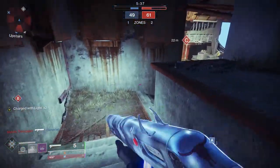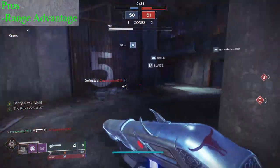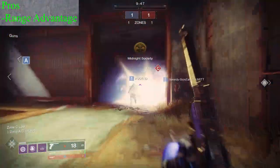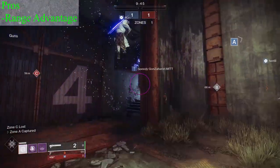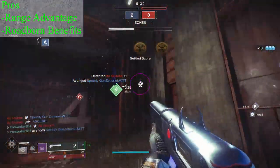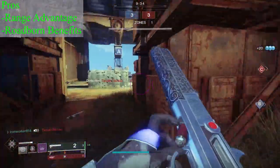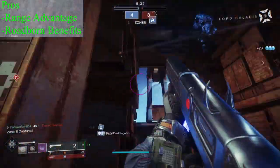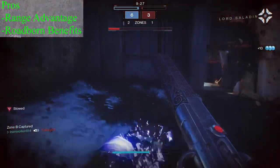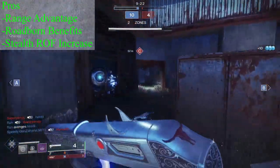The biggest appeal for me when it comes to using Chaperone is the ability to outright drop standard shotgunners from outside of their effective range — the range of Chaperone is enough to take any enemy Guardian by surprise. Also, on a precision kill when Roadborn activates, it's helping you in a few more ways than it may appear to on the surface. The effective range and precision damage output both increase, but the boost to handling also improves your reload speed, your ADS speed, and your swap speed, which is really nice if you need to clean up a kill on an enemy that has worked their way out of your effective range. The fire rate will also slightly increase, bringing your body shot time to kill down just a touch.